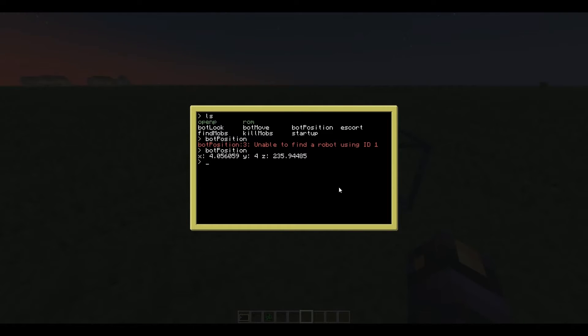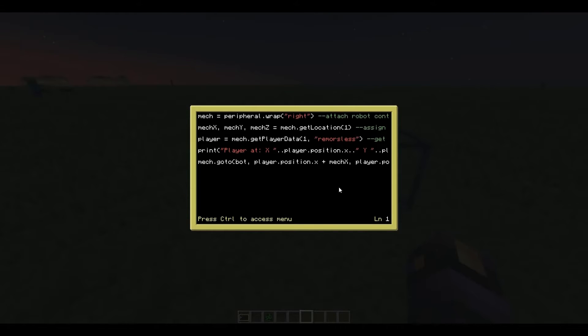Let's look at the next program: bot_move. This starts off similarly — wrap the peripheral, get the mech's location. Now we're also going to get some player data. I've put in my name for this one; if you use this script, try putting in your own name.